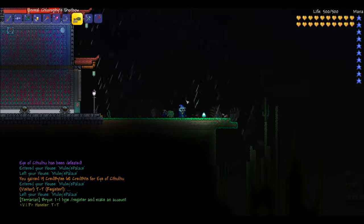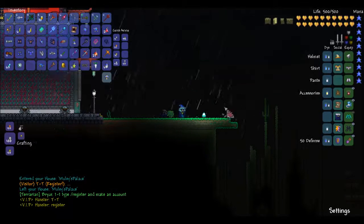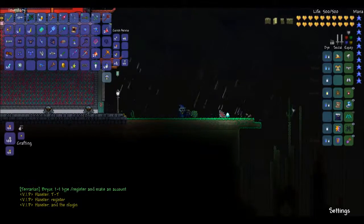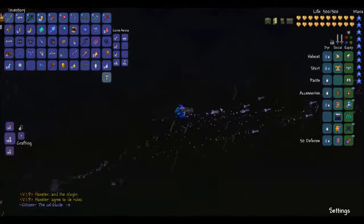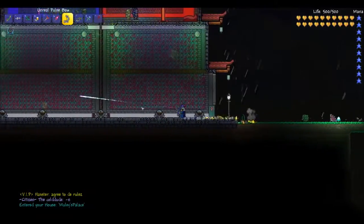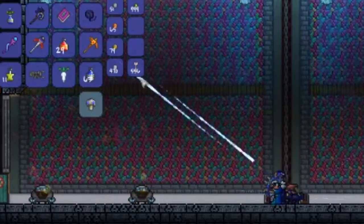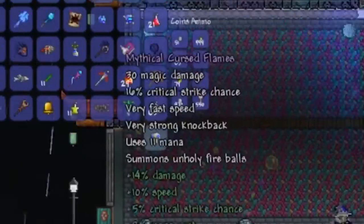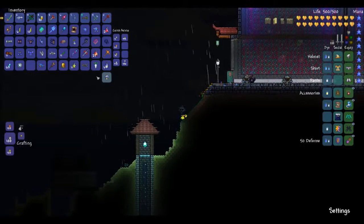So there is a healing ranged set for you guys, just in case you thought ranged was left out of the healing game. We have melee with vampire knives, we have the magic set that does healing, and now we can use ranged. Any bow that shoots actual arrows works — not the Pulse Bow though. The Pulse Bow doesn't work because it turns Holy Arrows into a charged arrow, so you don't get the stars falling.